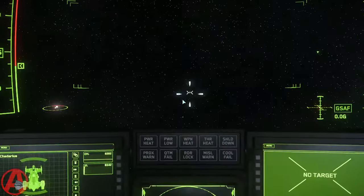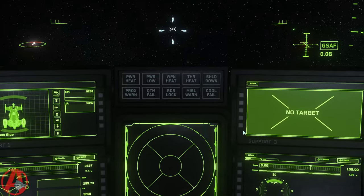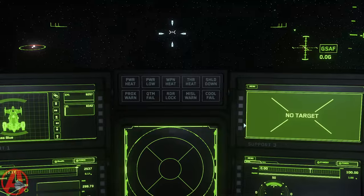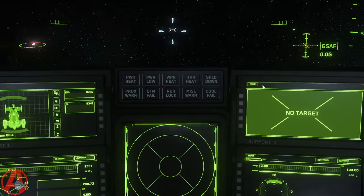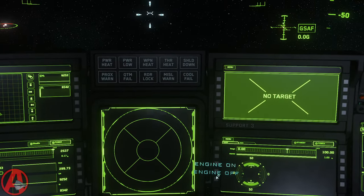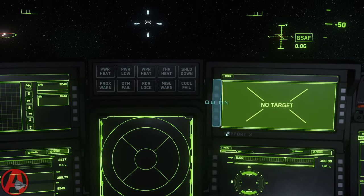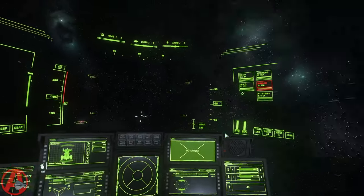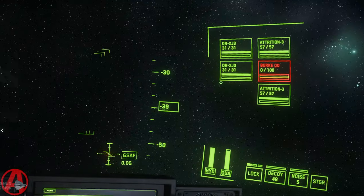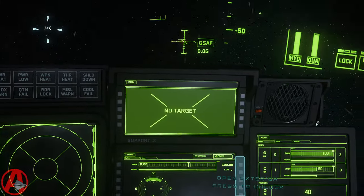I'm going to zoom in and show you. This is where it should be — you should be able to hover over this and activate the QD drive, turn it on, and then activate it. Like this: engine output off, right? But it turns out there is a little spot right above there on the S of Support 3. If I click on that, you'll see now that the Burke QD shows 0 out of 100. So it's bugged — it's saying it's not charging.